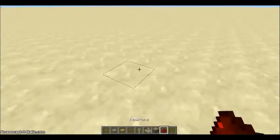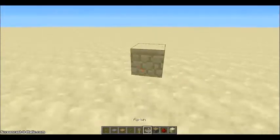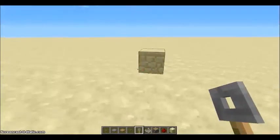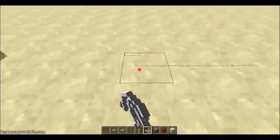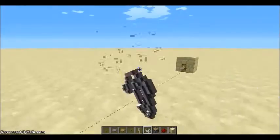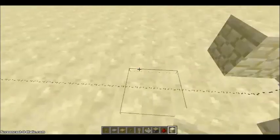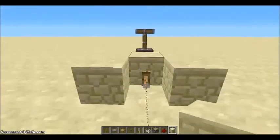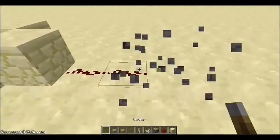Now I'm going to show you some basic redstone trigger mechanisms. First is the tripwire. Tripwires are useful for traps — you just place the tripwire hooks on the walls and place the string on the ground as the tripwire itself. I'll demonstrate giving off a redstone pulse by hooking it up to a piston. As you see, if I walk over it, it powers the piston. Very simple to use, very effective.